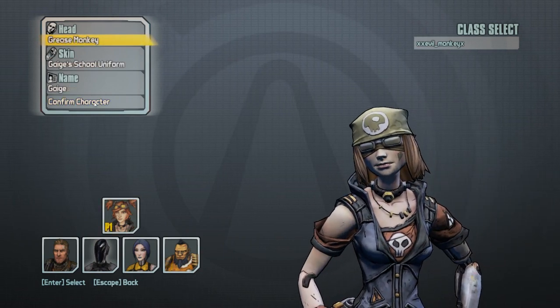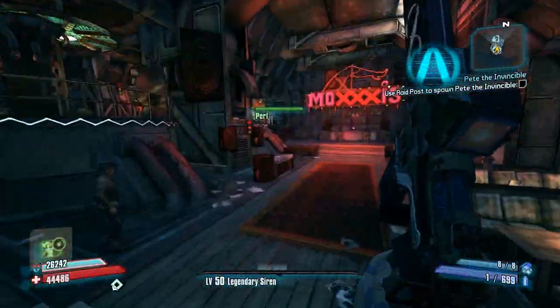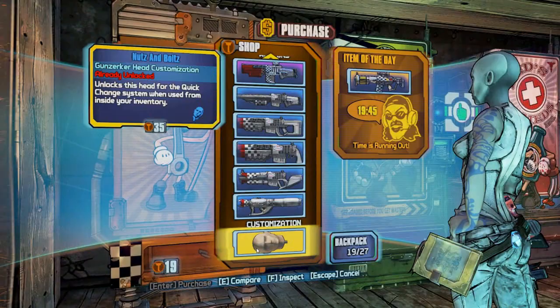The fifth one is Grease Monkey with Gaige. How you do it is you farm any vending machines — not chests, but vending machines. I found Moxxi's was fairly easy, but I think there are even closer ones. You go to Torgue machines and they'll be at the very bottom. There you go guys, there's one.